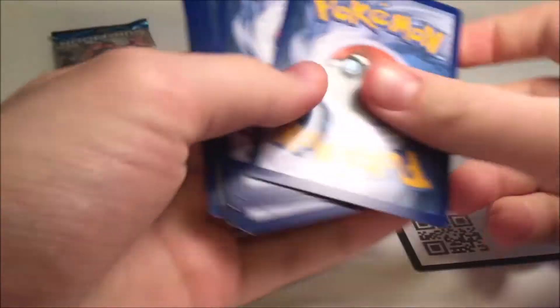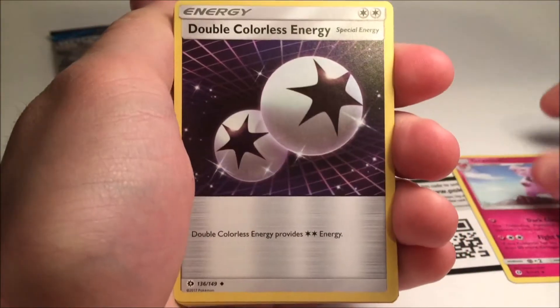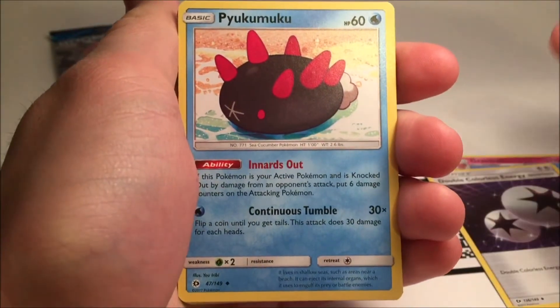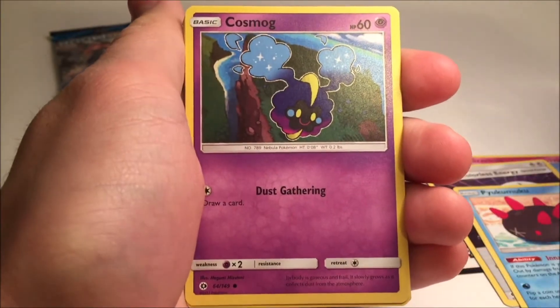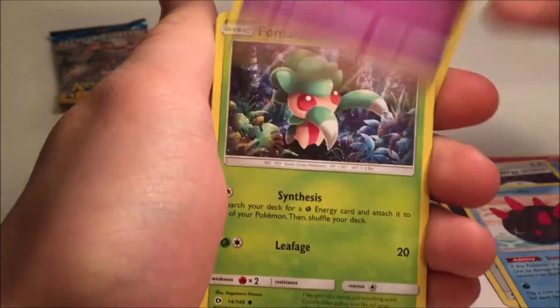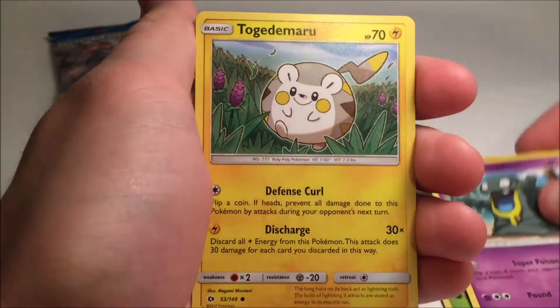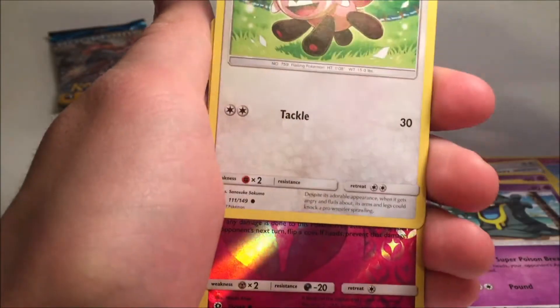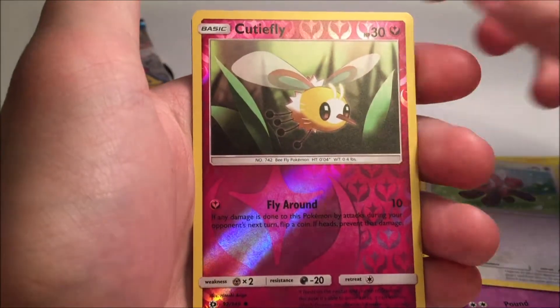Here's the online code. Now let's hope for some good cards. First we have Granbull, Double Colorless Energy, Pyukumuku, Cosmog — hey, this guy was important in the game — Fomantis, Grimer, Togedemaru. Looks like we also got a Reverse Holo of Cutiefly.